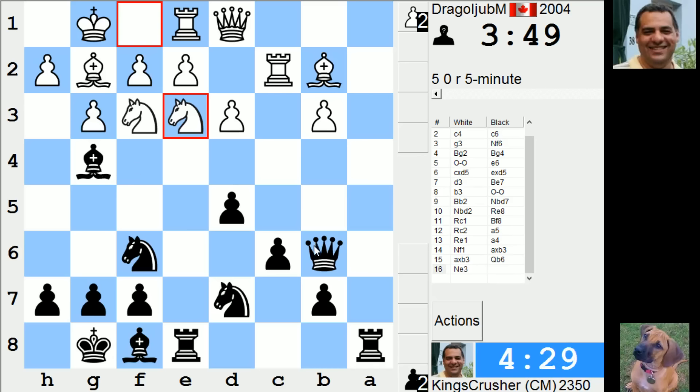Can I not just take on b3 here? I don't think rook e3 is that great. Can I just take on b3?